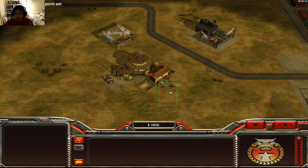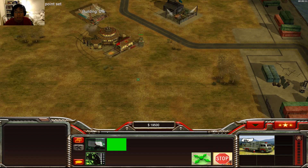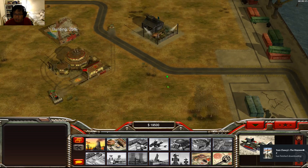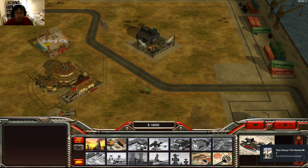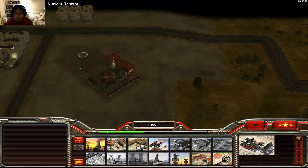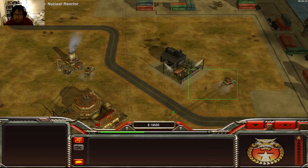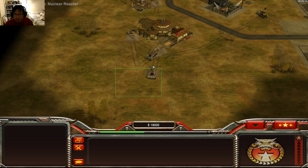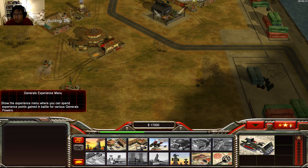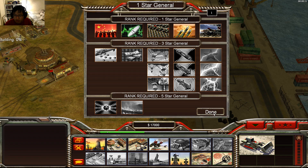Welcome back to the channel, we're back with some more Command and Conquer Generals with Babushka's Ultimate Mod. We're going to check out the Chinese factory to see what kind of new stuff they have up their sleeves. So we've got Papagana — that's something new I've never seen before.